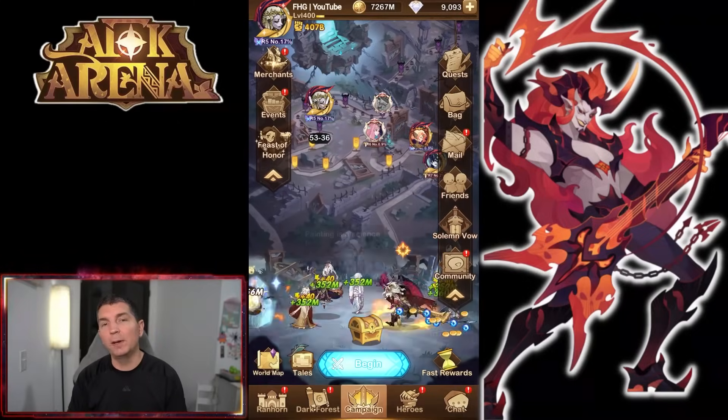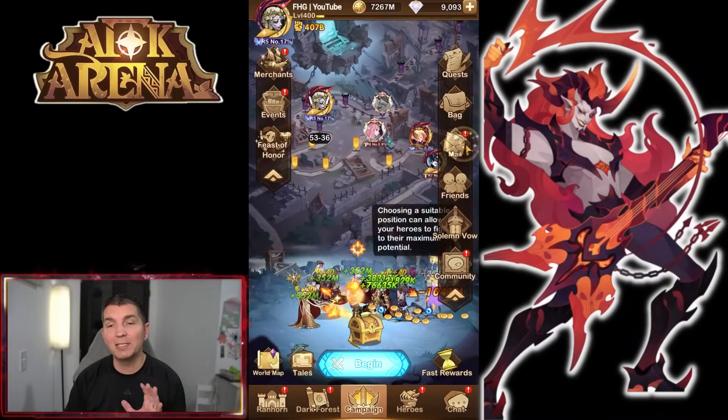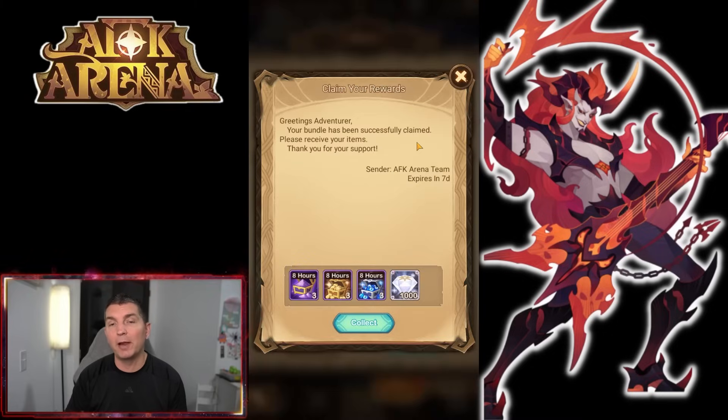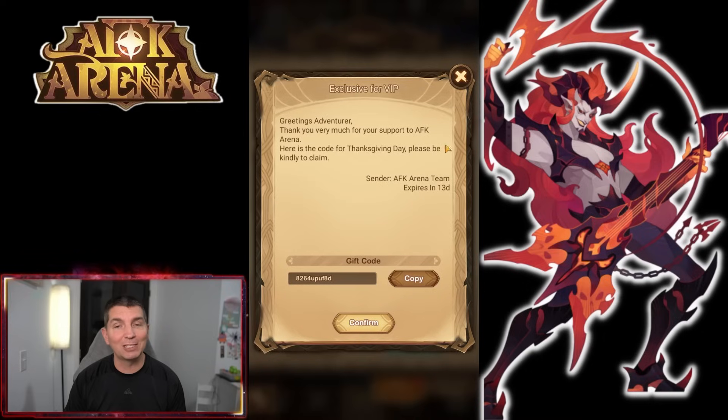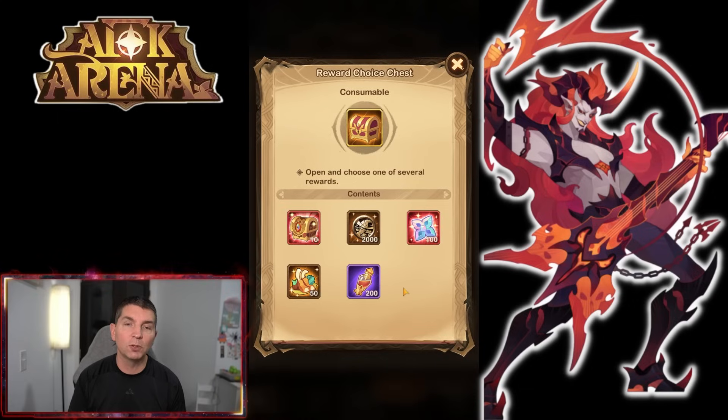Hey guys, welcome back to some more AFK Arena. We're back on the YouTube account and there is a Thanksgiving code going on right now — I'll put it down below. Claim your rewards: we get a thousand diamonds and some additional resources. I also have an exclusive VIP code for VIP 14 or higher, which is yielding us 20 scrolls and a reward choice chest.